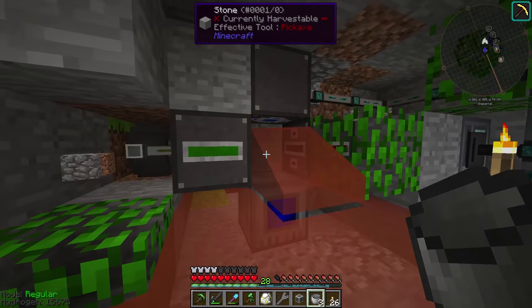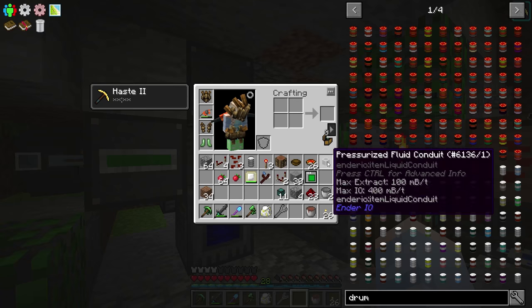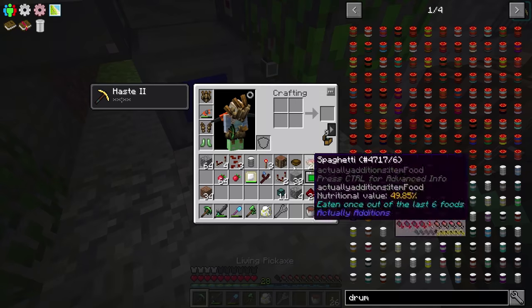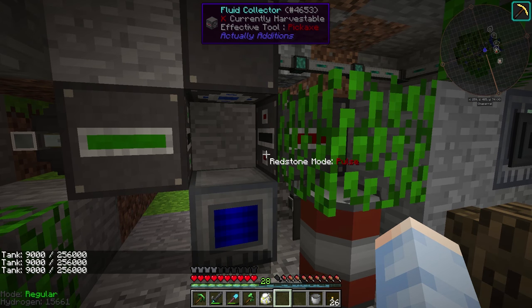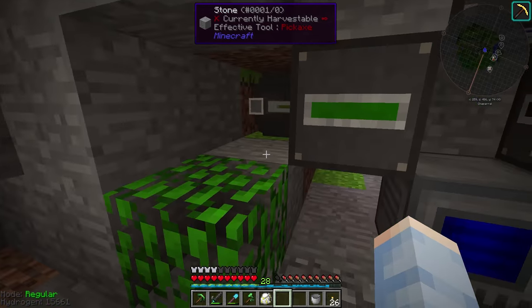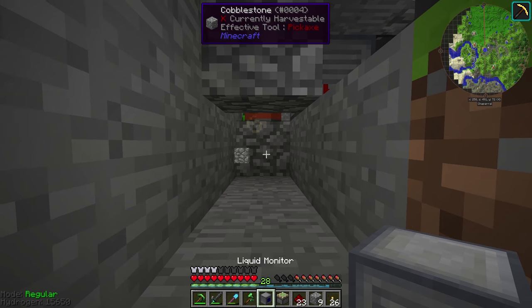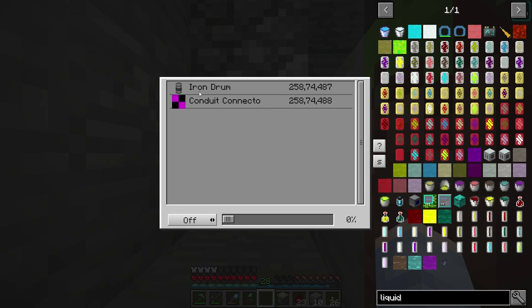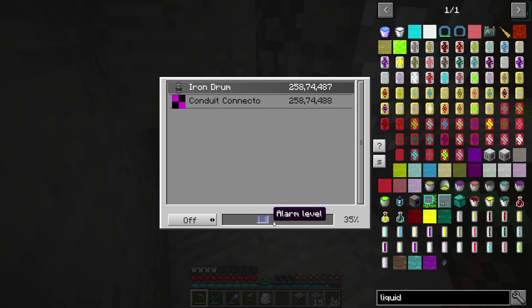We ran into a little malfunction — this fluid collector actually got filled up, so it's not going to be able to collect any more fluids. We need to go ahead and extract from there and insert into this drum. Now that this fluid collector is staying empty, we can turn this back on. But that is another little safeguard we need to implement — let's protect against this fluid collector getting filled up and not being able to collect the fluid. I've made another liquid monitor — these liquid monitors actually work out of range, so they don't have to be directly adjacent to whatever we're monitoring. I'm going to monitor that drum, and we'll set this to only turn on whenever the drum is less than 90%. 90% of that drum is about 230,000 millibuckets.